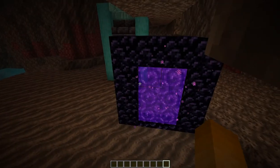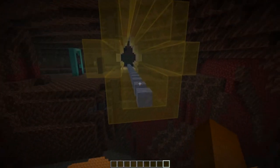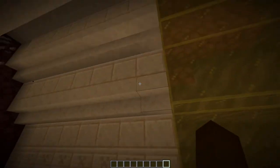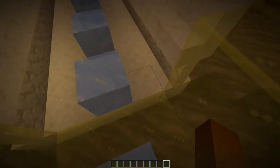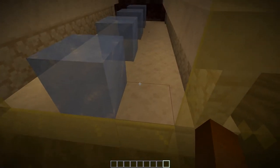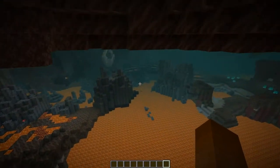Right here outside the portal we are in a soul sand valley and I decided to go with a yellowish color scheme which I think works well with this brownish texture. So of course we have the yellow glass. And then once we go underground we have this sandstone palette here. At the bottom I will need to add additional slabs because the glass is spawn proof but the normal blocks are not.